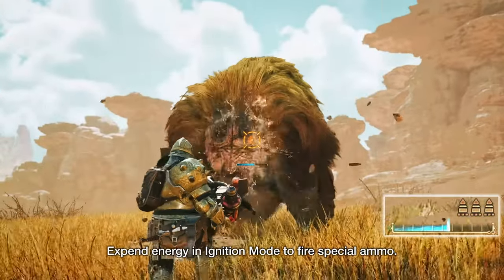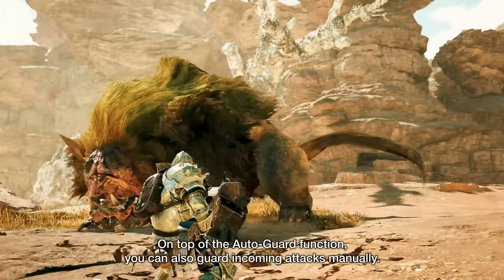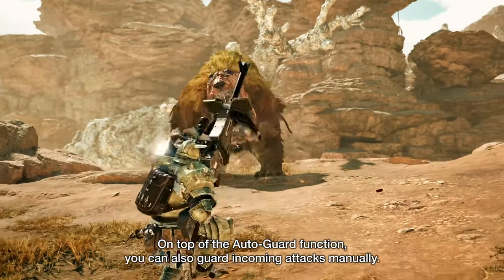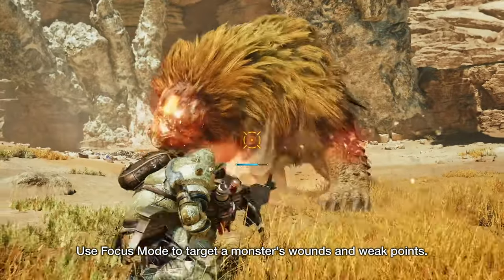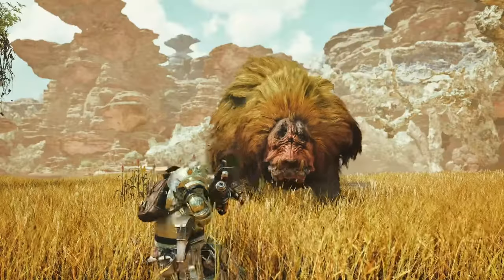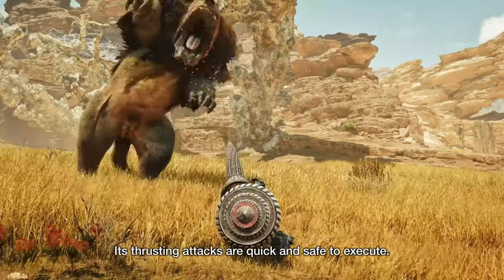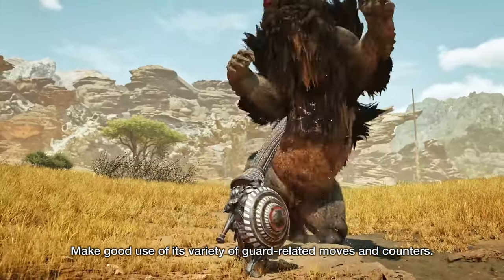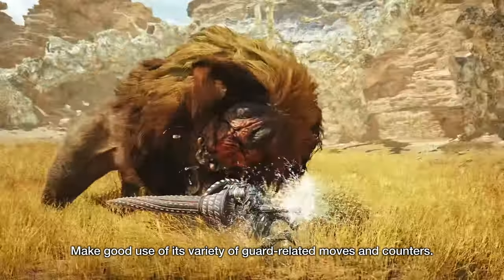This next one may come as a bit of a sleeper pick, but I think that Lance and Heavy Bowgun will actually work really well together. Having the Lance for when a monster is enraged and beating down on you will allow for incredible survivability as well as the ability to counterattack. The Lance thrives on staying tight to the monster, but by having a Heavy Bowgun, you can also explore longer ranged combat — especially if a monster likes to fly when enraged, making this a really menacing combo.